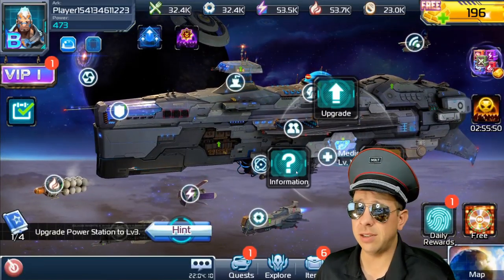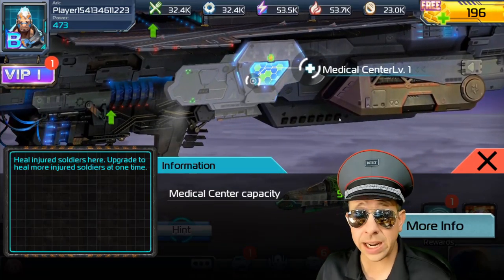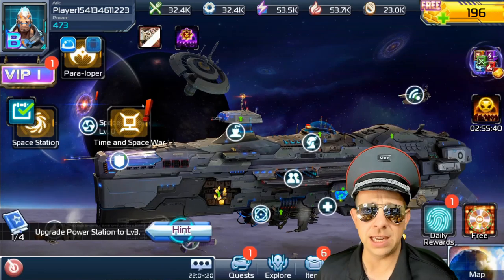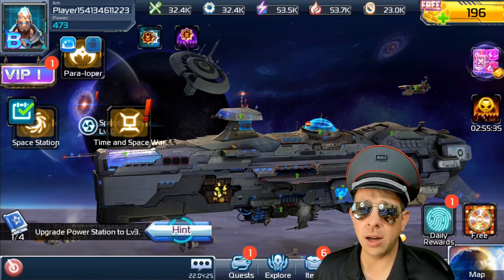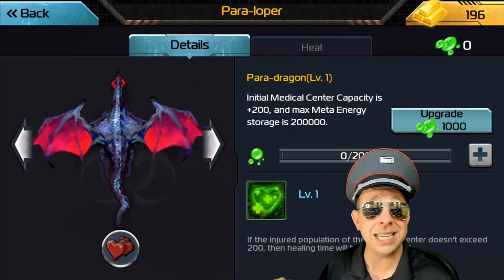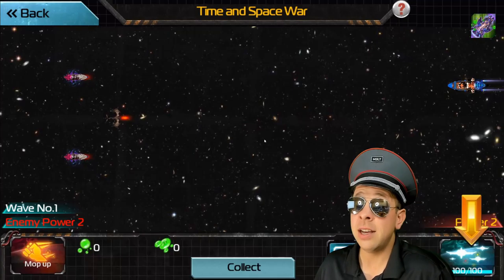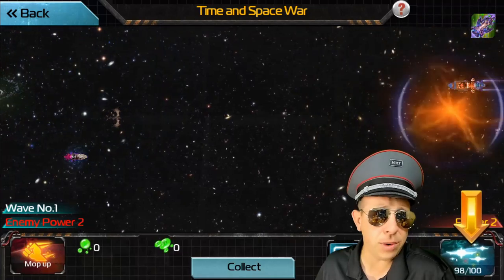The medical center tells you how many troops you can fit in. At the very beginning you get 560. A trick to increasing this a ton right away is going to the top left — this new thing, the time and space war. In the periloper, you can upgrade your hospital capacity, but you need to play the time and space war to get this green material: meta energy and meta crystal. It's very important early on that you play time and space war for like 20 to 30 minutes, just clicking this button.